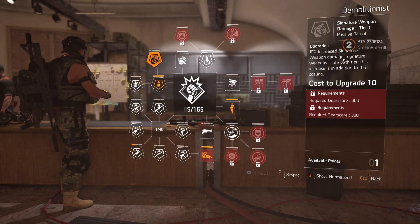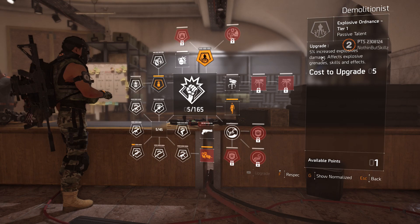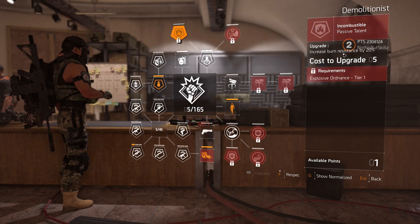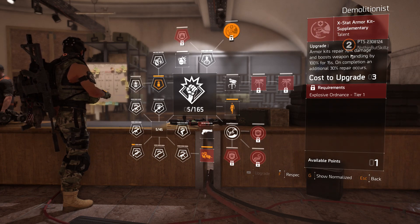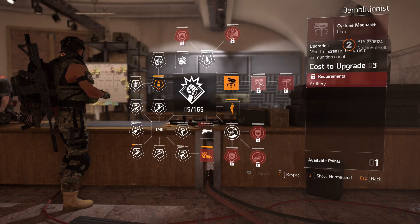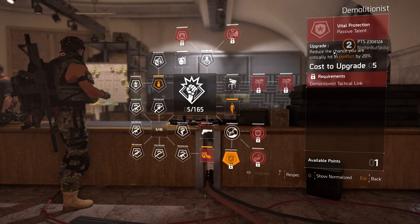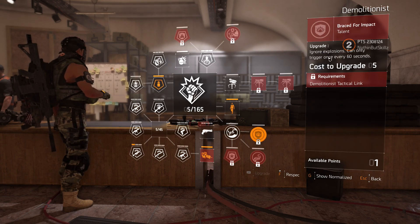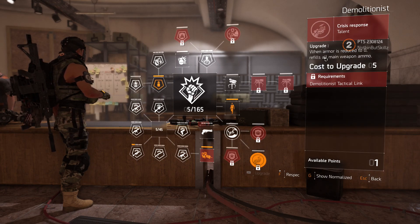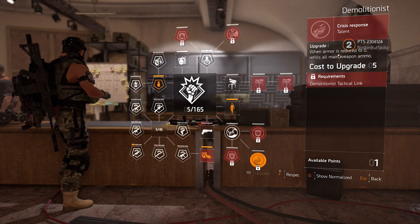You can level up your signature weapon just like before — nothing changed there. You get the fragmentation grenade that deals damage and causes targets to bleed. Five percent increased explosive damage, which goes up as you level it up. You also get 20 percent increased burn resistance. The armor kits repair 70 percent damage and boost weapon handling by 100 percent for 15 seconds. The turrets are the same. Demolitionist Tactical Link gives group members five percent damage to targets out of cover. Vital protection is the same 20 percent. Brace for Impact ignores explosions once every 60 seconds.